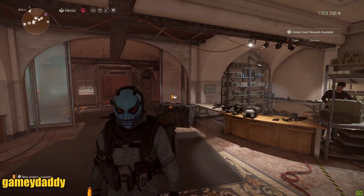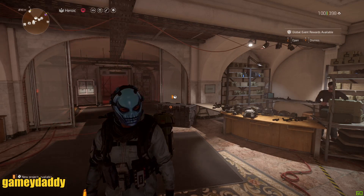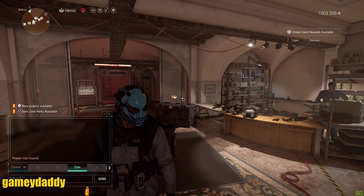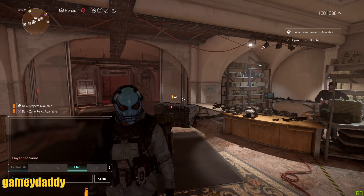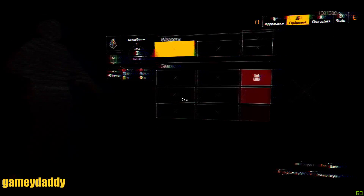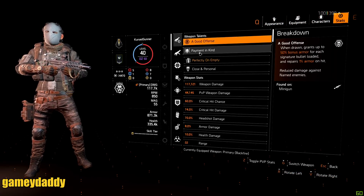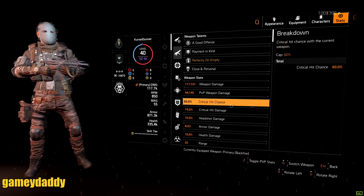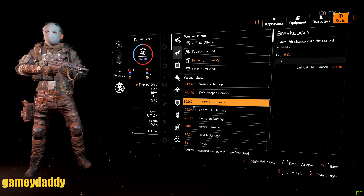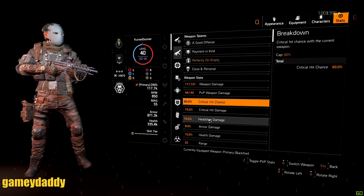If you don't really care about the bleed and you want to leverage a lot more damage — yes, you can still leverage a lot of damage. Let's look at the stats here. Your SMG already grants you about 21% critical hit chance. He's got 60% critical hit chance — so his crit chance is maxed out — and 74% critical hit damage and a decent amount of headshot damage. So this is the price you pay if you were to do something like that.